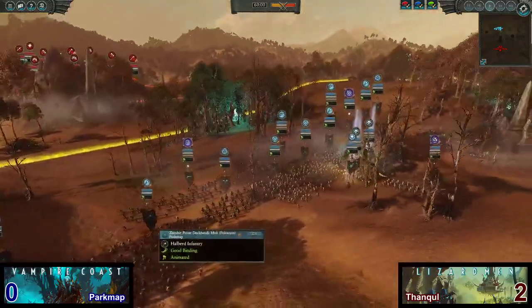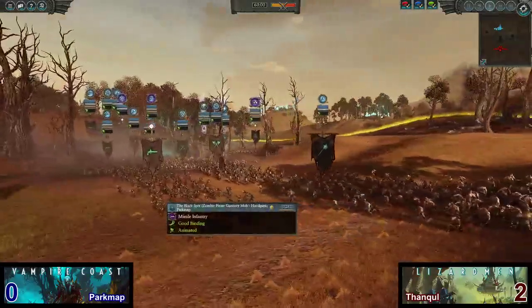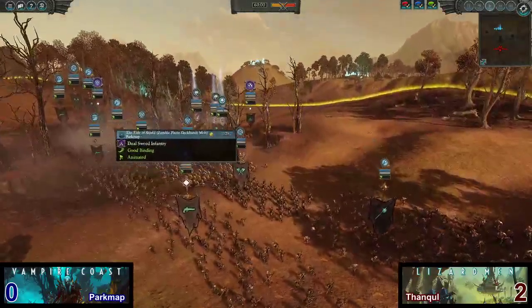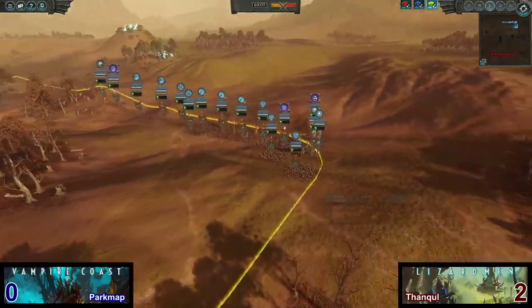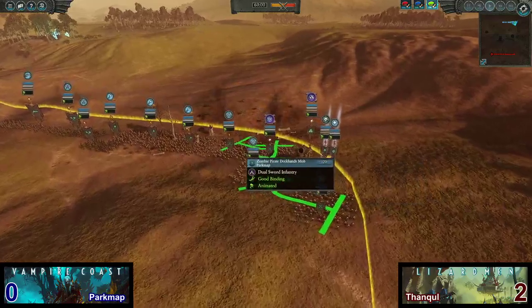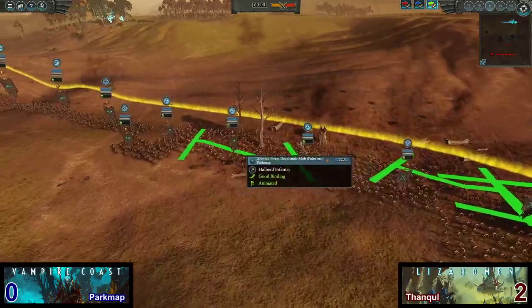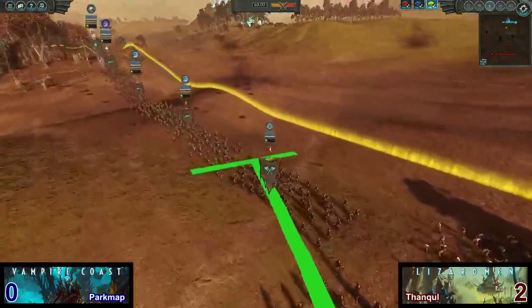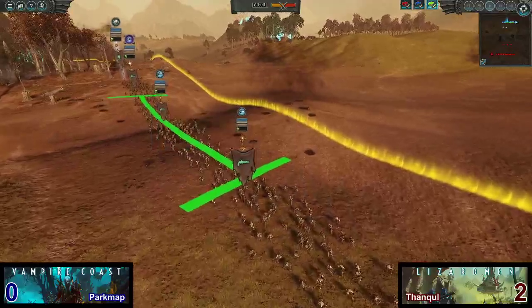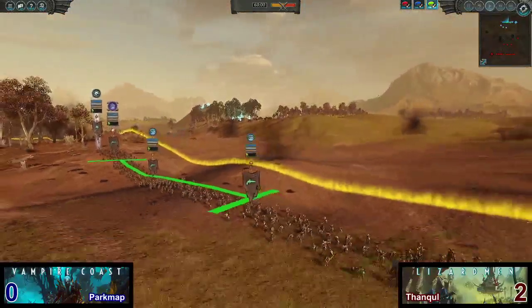Let's start with the Vampire Coast first. For the Vampire Coast, we have a front line of infantry consisting of 3 or 4 units of zombies, one of them being the Tide of Skilled. We have 4 units of zombie pirate deckhand mob with pole arms. Got 2 depth guard — very good infantry. And 3 zombie pirate gunnery mob with handguns, including the ROR Black Spot.